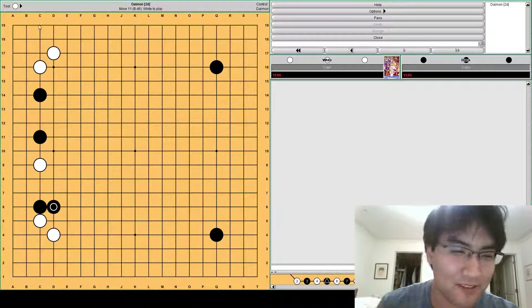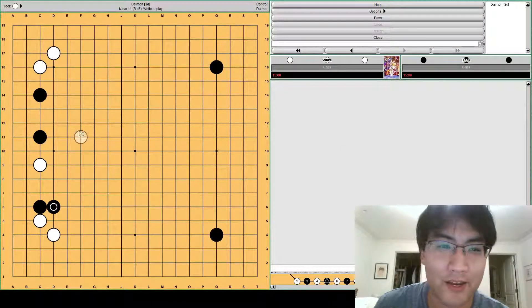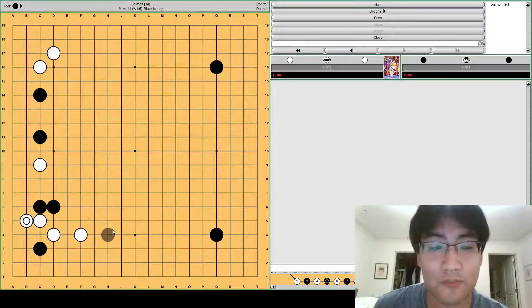In my game against Colossus he kicked here, and this is probably the most common response you'll see until maybe five or six dan, where people will stop trying to be all attack-oriented and actually consider the rest of the board. Nothing against Colossus, but I see this kick a lot and it's not that great a move. So after this kick, white has two options. In our game white played here and I misplayed this. Black should invade here and white plays down.